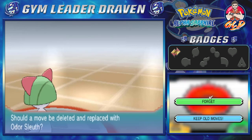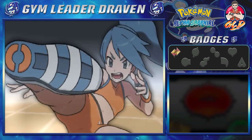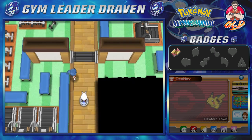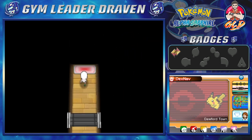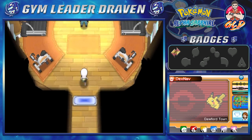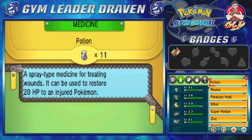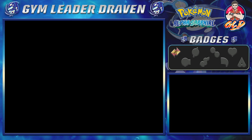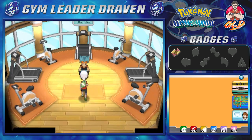Beautifly grows to level 11. We need to memorize the path through the gym — that leads us to the final spot where Brawly is waiting. Let's use our potions to heal up, then switch to Tommy JDF to face the gym leader.